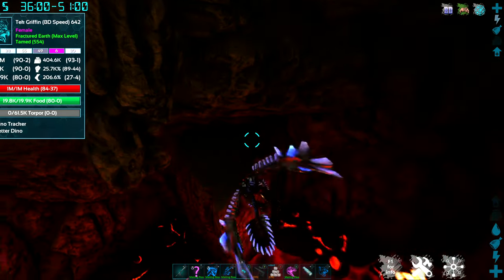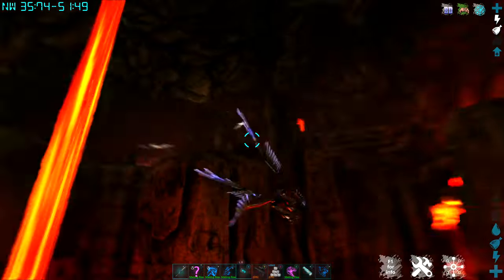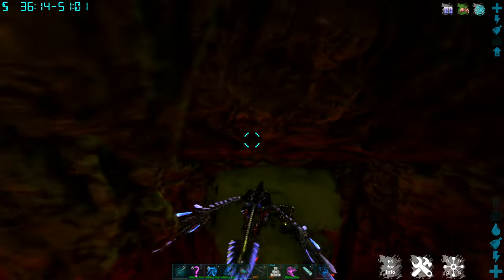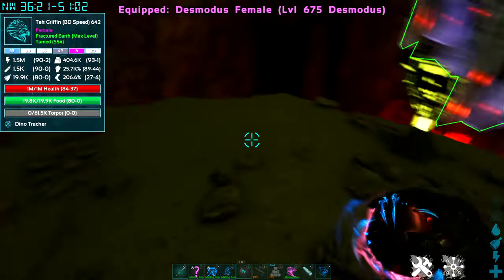The yellow one is not back up yet — but just as I was flying away, it spawned back in. So again, very, very quick respawns here for these loot crates.